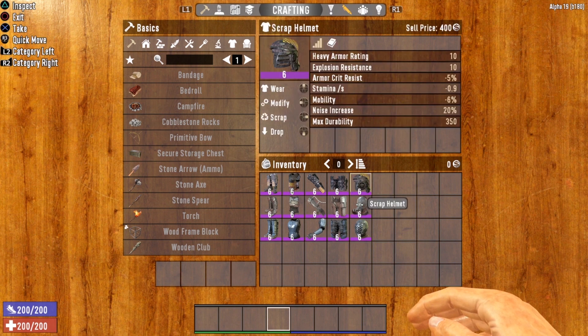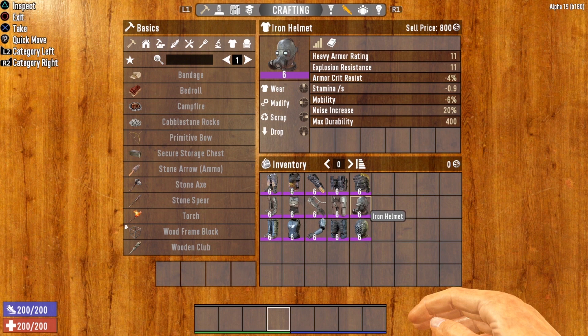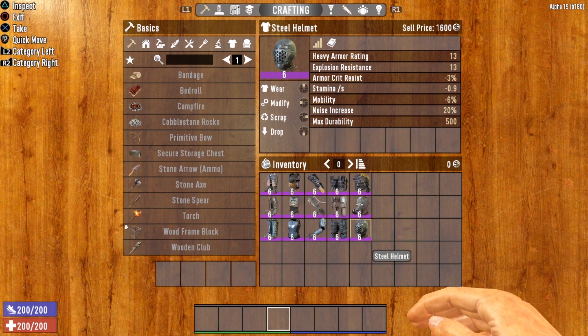Tier one is the scrap armor, so we've got the scrap helmet, scrap leg armor, scrap gloves, scrap chest armor, and scrap boots. Tier two is the iron level — all of the same armor pieces just made out of iron — and tier three of heavy armor is steel.